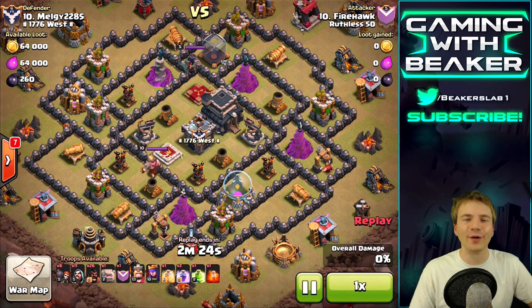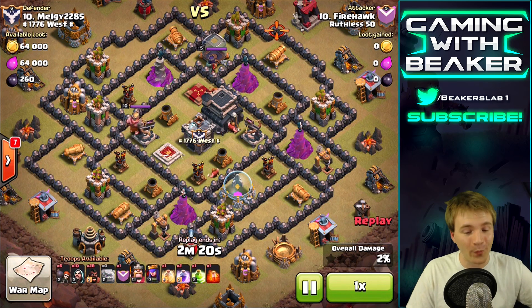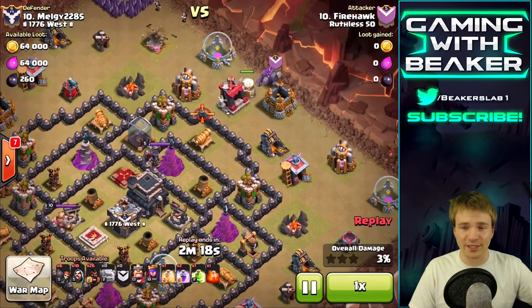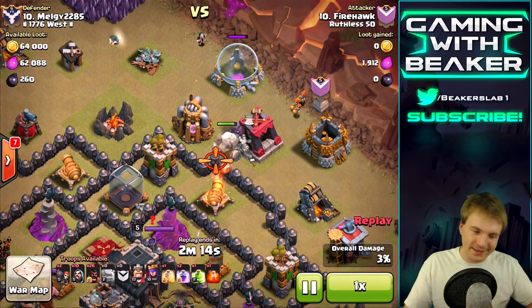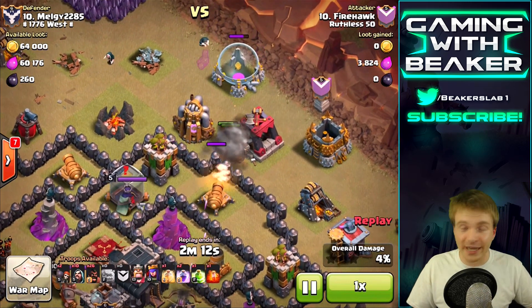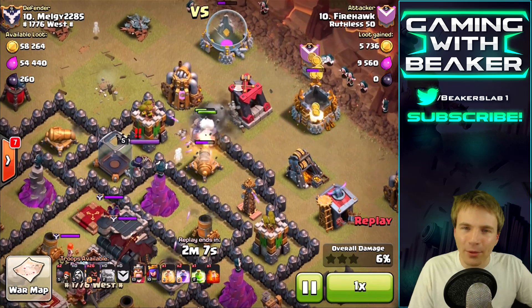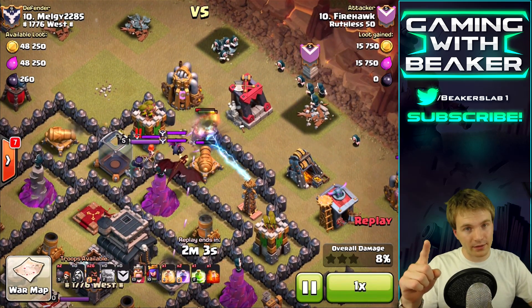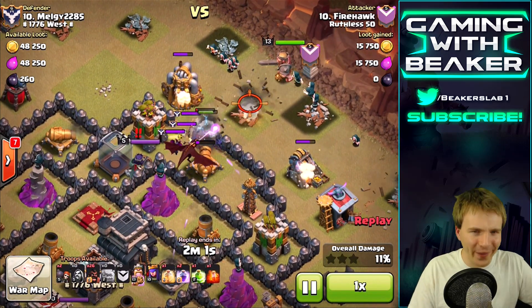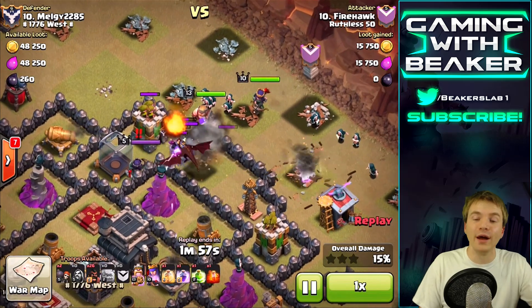This is a pretty sick raid - we got a GoHog raid, which I love. I really miss the GoHog raids - I haven't done them in a while because I've been doing the air attacks trying to get better. In some ways air attacks are better, but anyway let's go back to my love, the GoHog. Look at this army composition and spell composition - he has one heal. I usually use at least two or three, but he's gonna try with one. Let's see how this works.